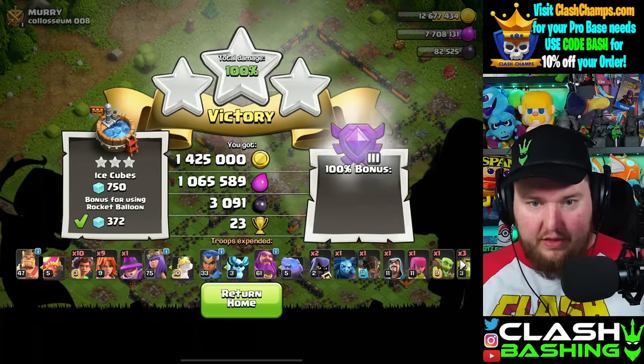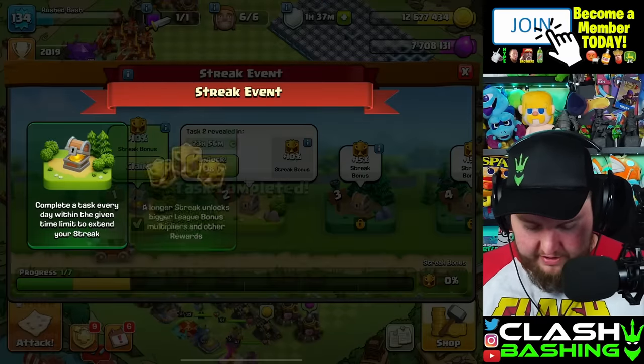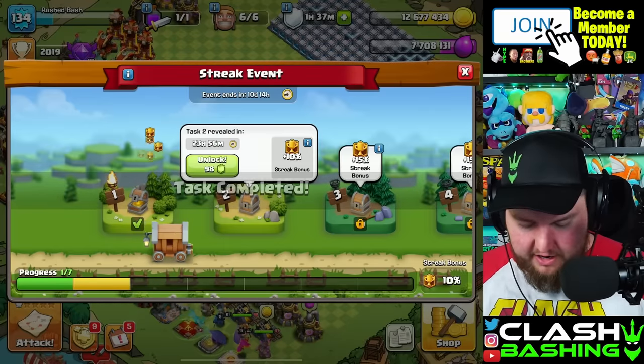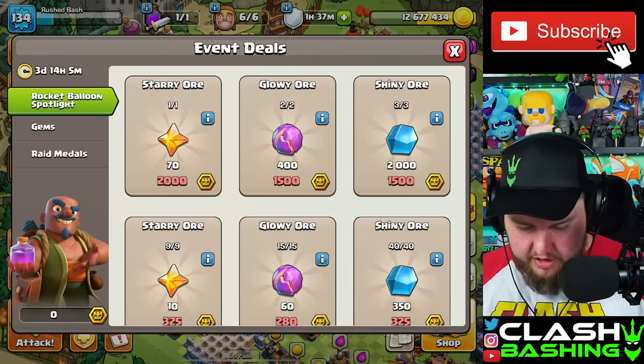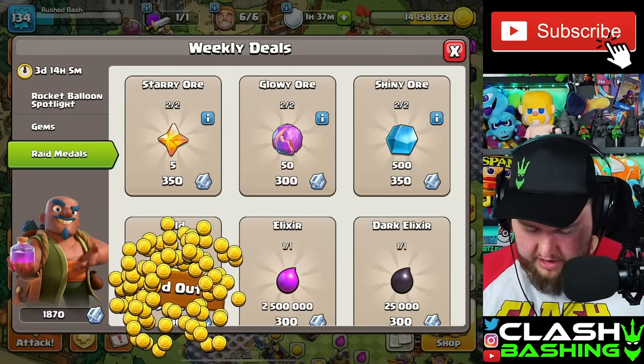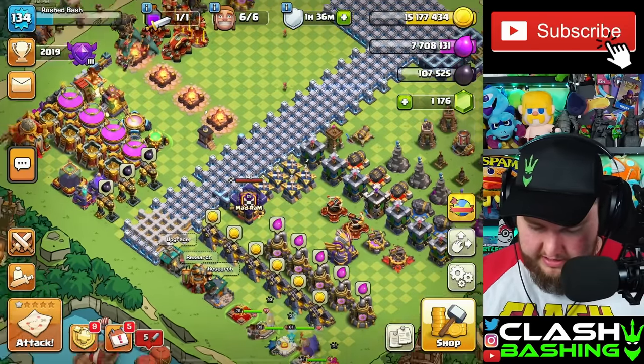Because I haven't played this account since yesterday, let's get our streak event 10% bonus going. What do we need for the Eagle? 18 million. I feel like we can get some here. Yeah, we can get some gold there. We can probably get that dark elixir too — let's grab that dark elixir.